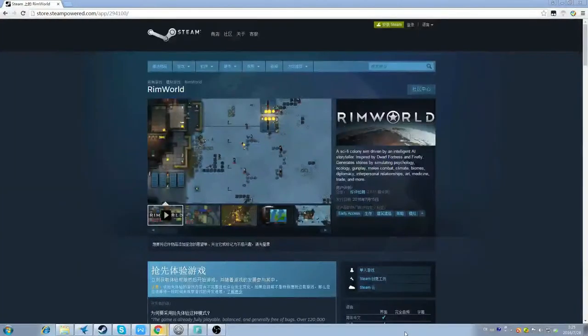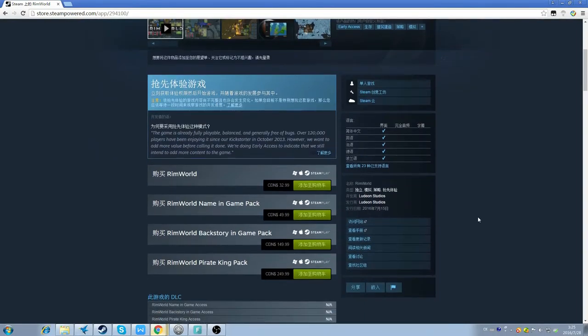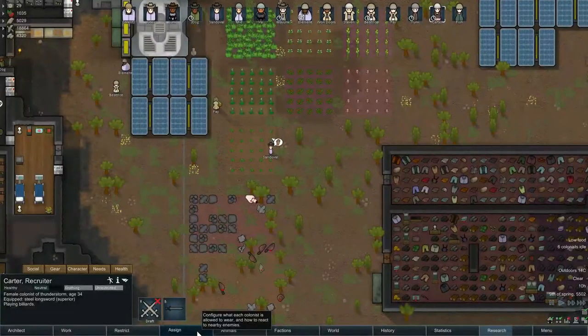The game has a pay-to-play business model. With the Steam Greenlight project, it can now be bought on Steam for $32.99. For such a fun game, it is really not very expensive. Based on their data, they have already raised $20,000.